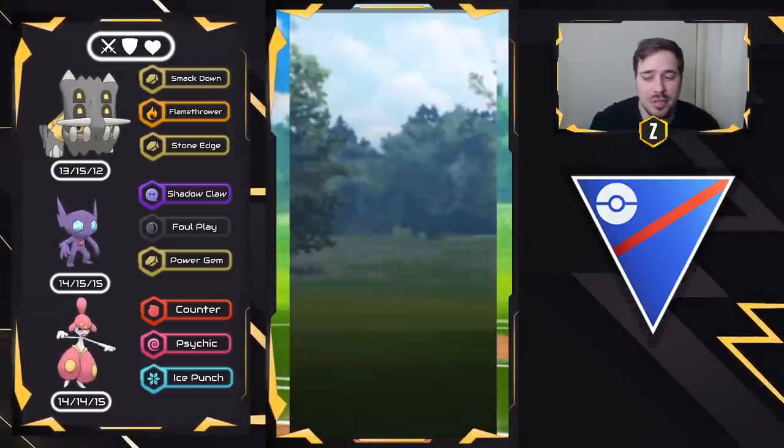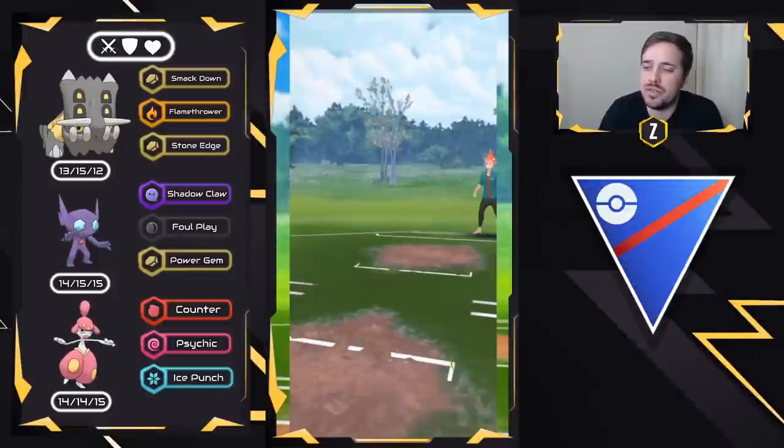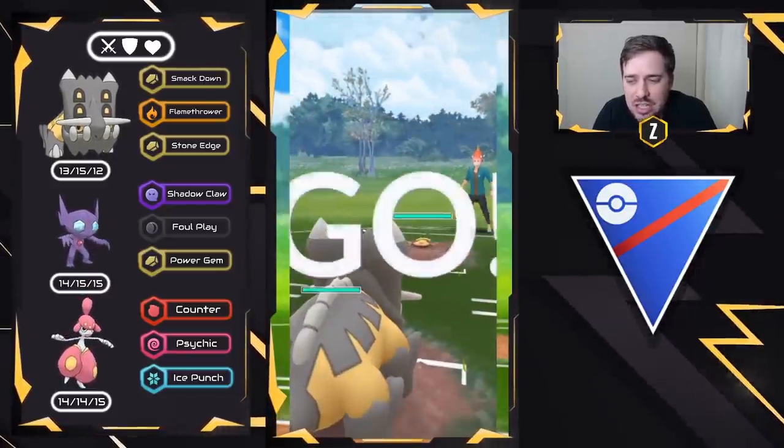This team's got a lot of play — it's so strong, absolutely ridiculously strong. Moving into this next battle, we have Bastiodon on the lead versus Stunfisk. Another lead loss.